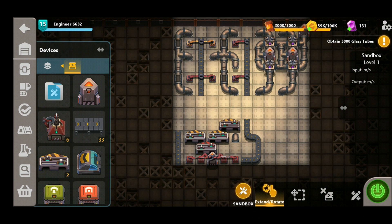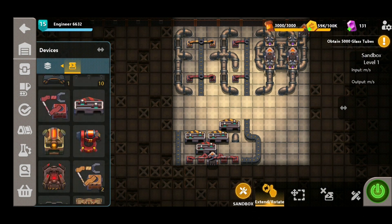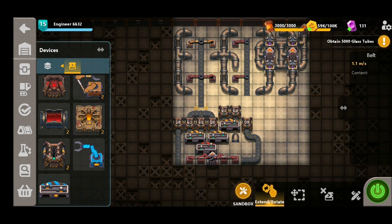Now in order to turn that sulfur into sulfur powder, we're going to need some crushers. So let's start to put them along the top of these splitters and belts here, just like so. We can then start to connect these crushers up to the other sets of belts we've already put down.